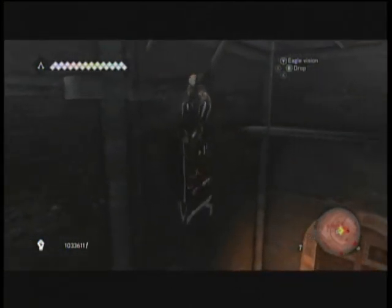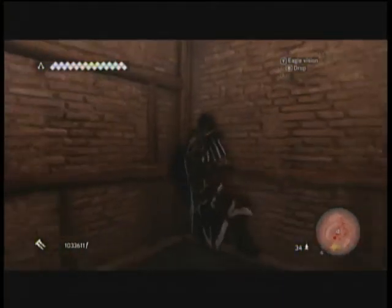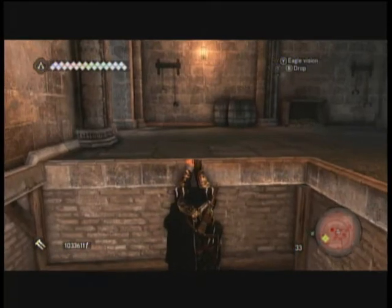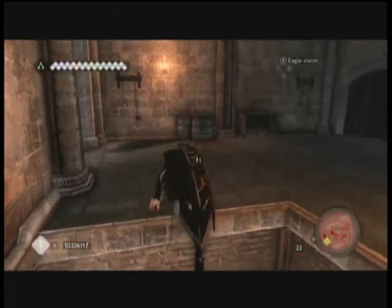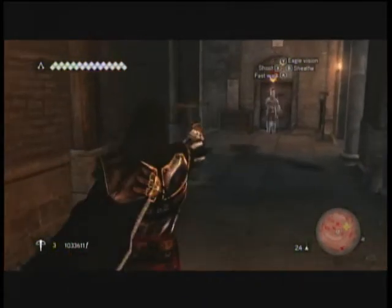In this part of the castle, it's really important to watch the red dots on your map, because these guards are really picky right here about how quickly they'll spot you. Normally, there's a guard who patrols from this opening up the stairs to the right. But we're going to go on the left and bring out your crossbow, because there'll be another guard just around this corner. We're going to get him.